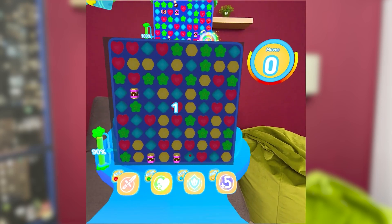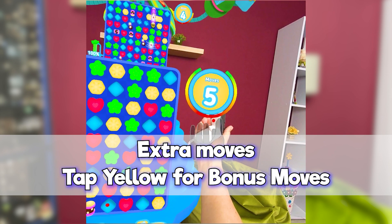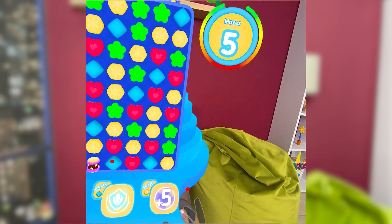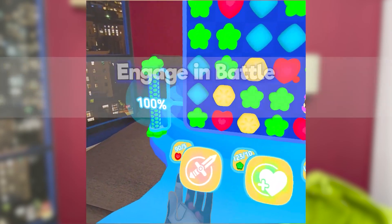When you are out of moves, collect yellow elements to build up energy. When energy is accumulated, players can press the button to add an extra 5 moves within an interval of 5 seconds.